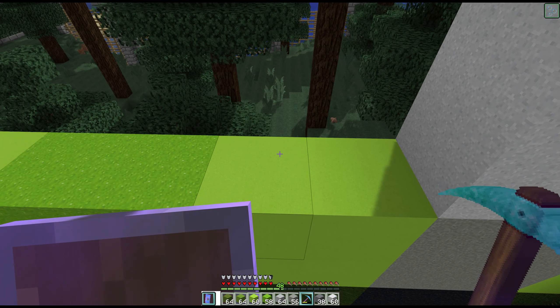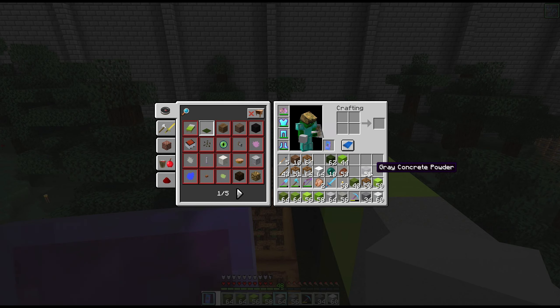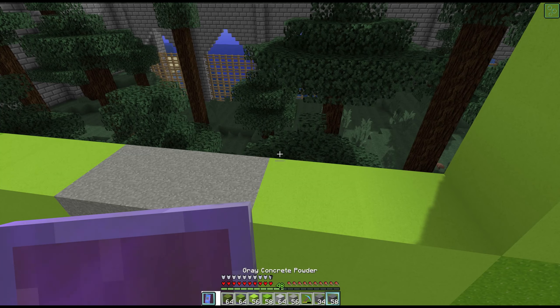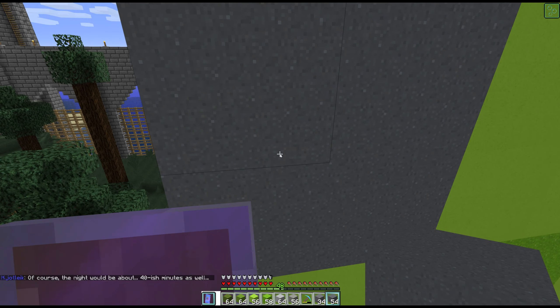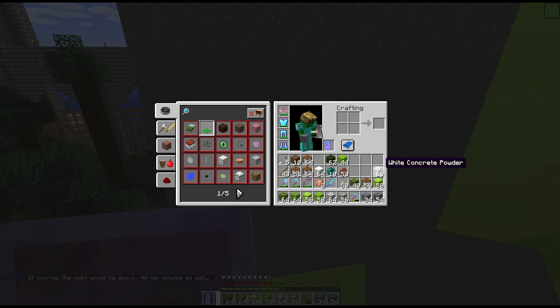Let me rearrange a few more things. Okay, here we go — I was at gray powder, white powder, gray concrete, concrete, lime concrete. Then gray powder — I don't have any gray powder ready to go. There we go: gray powder, white powder. And that would get exhausting at 40 seconds. We have the white powder and gray concrete.